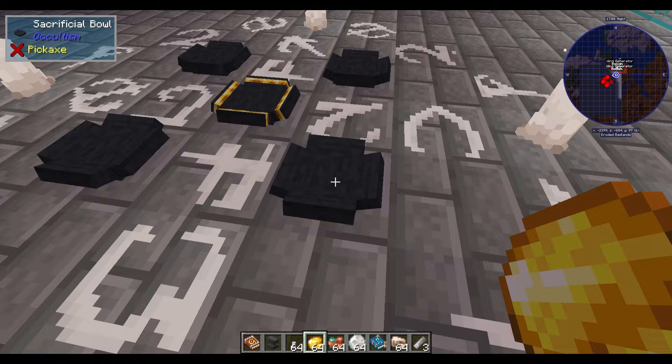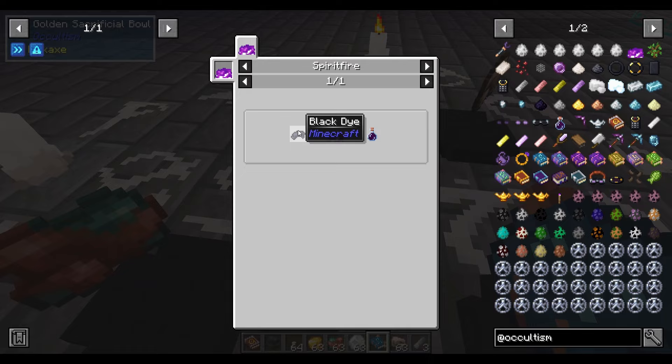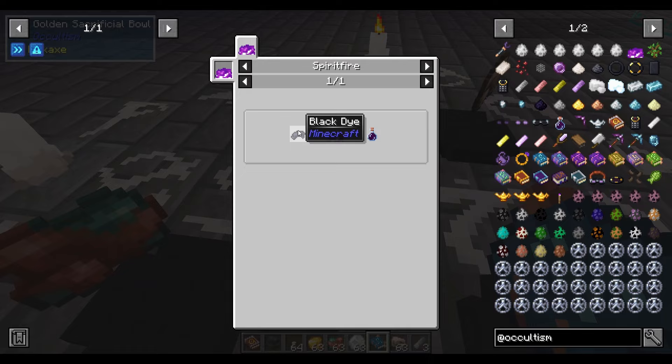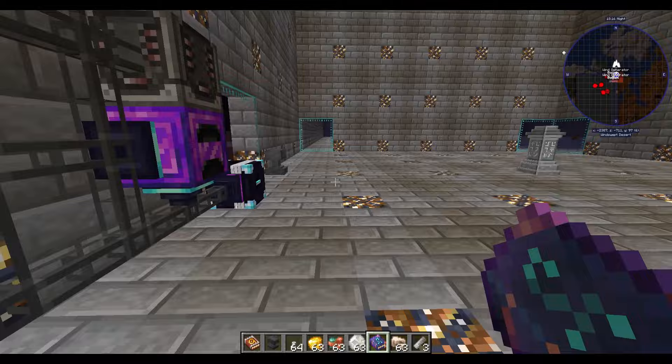You're going to get some raw gold, raw copper, raw silver, and raw iron. Then you're going to get a book of binding — to get that you need purified ink, which is black dye put into spirit fire. It doesn't work even though you have your book — you need to grab your book and bind it to your dictionary of spirits. You get your dictionary of spirits back, everything is bound, and now you can go complete it.